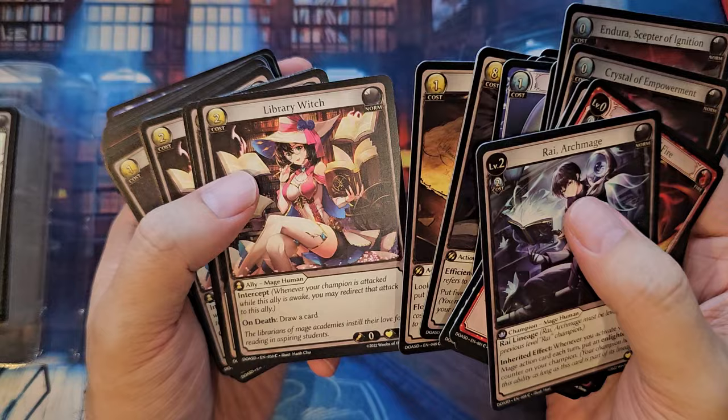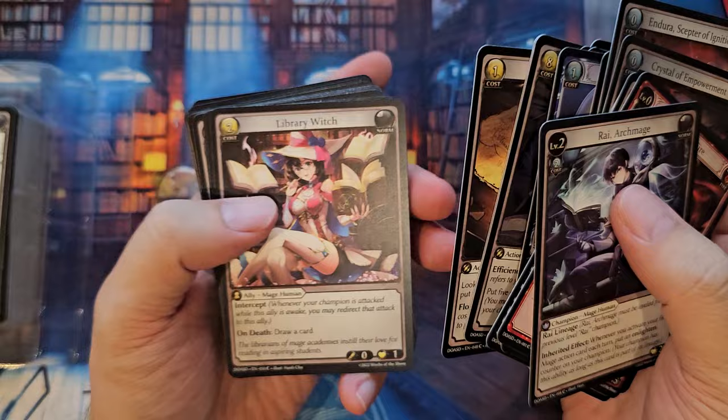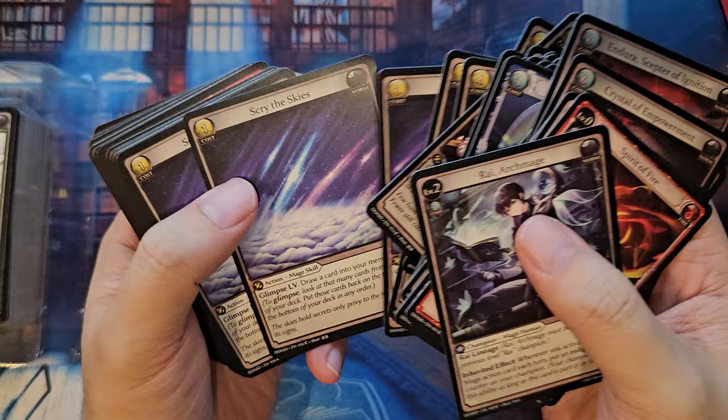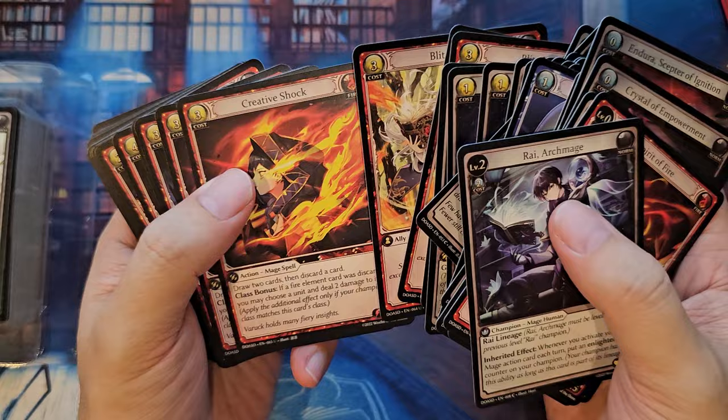This is the Library of Witch — another iconic one that I think everybody remembers. The other one was the Smith from the other deck, and you get a playset of it. I think the playset here is full. It's pretty cool to see the other arts. Haven't played it yet — we'll figure out how to play it soon. Gonna play with one of my friends and see how it goes.